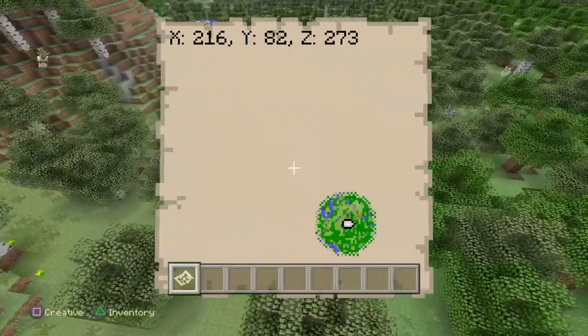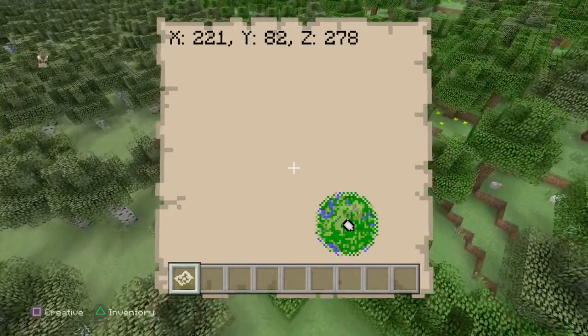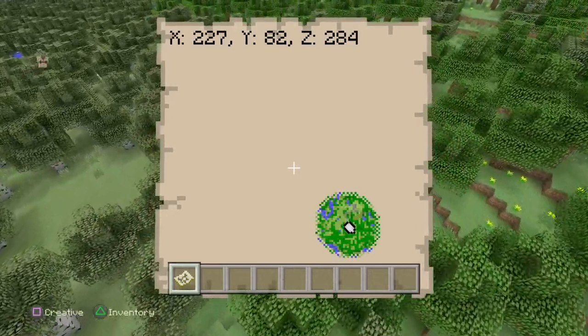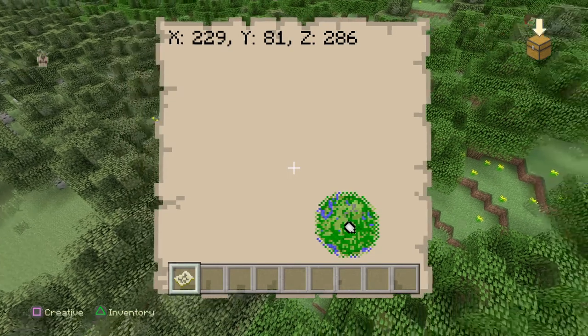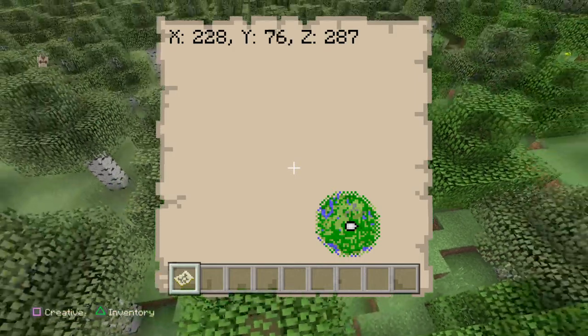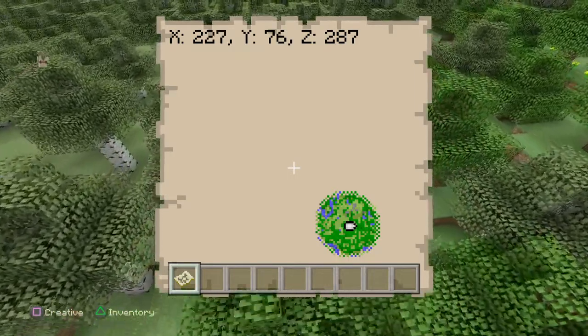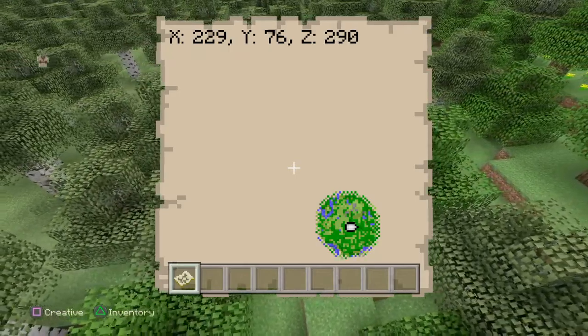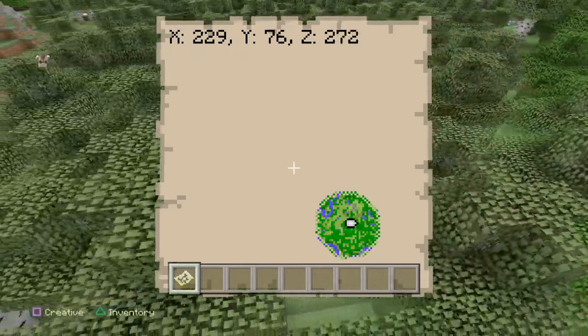If you go to these coordinates — X: 229, Y: 56, Z: 72 — we've got those coordinates marked out. So head down to Y 56 and Z 72.